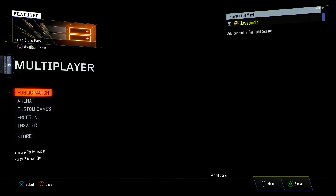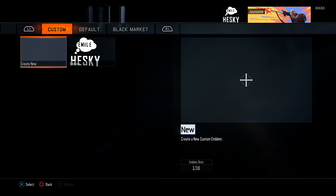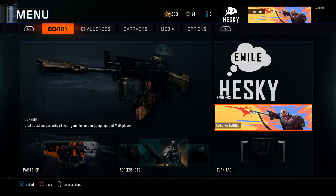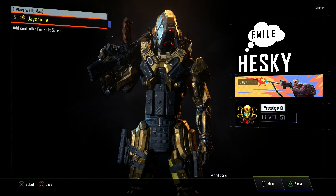This works for PS4 and Xbox One, and as you can see in the gameplay it's on PS4. What you want to do is go on your account with the emblem you wish to copy out to your second account. As you can see, the PlayStation ID is called 'jsoni,' and the emblem says 'Emil Heski,' which is pretty cool. The calling card is this guy shooting a gun, and I'm going to be copying this to another account.